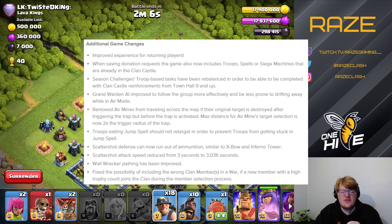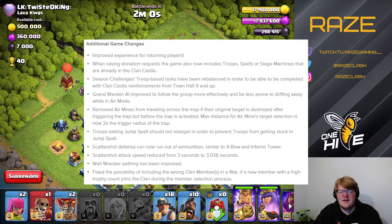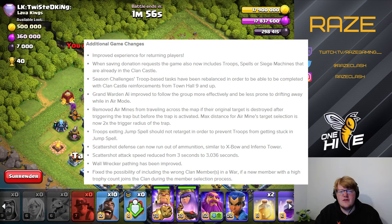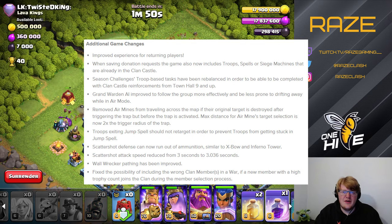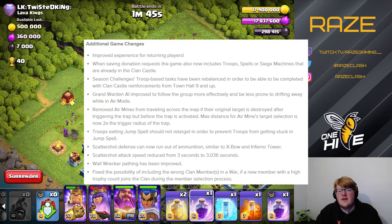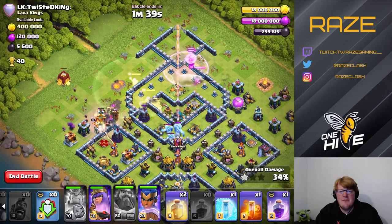The scattershot gets a tiny nerf — it can run out of ammunition, and its attack speed is reduced by about 0.03 seconds. Wall wrecker pathing has also been improved; we don't have many reasons to use it anyway, but it's good to have those bugs fixed. That's about it for the first and second day of sneak peeks — I hope you enjoyed and learned something. I've been Raise Gaming, and I'm out.